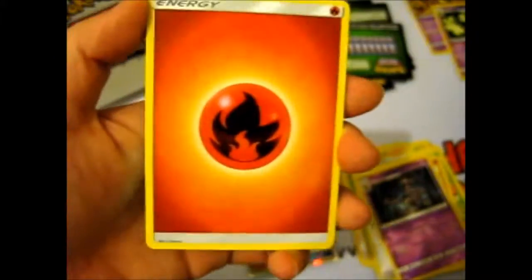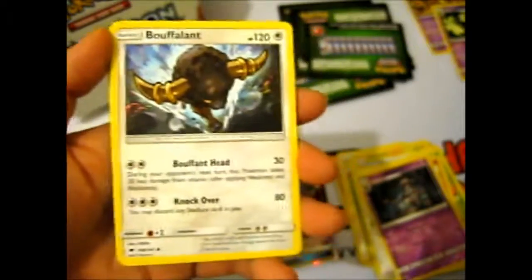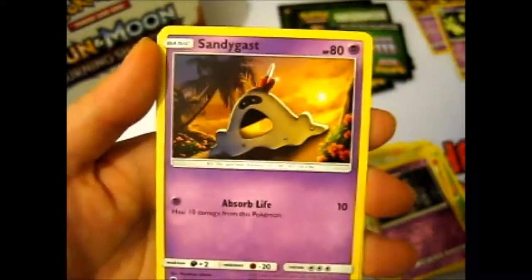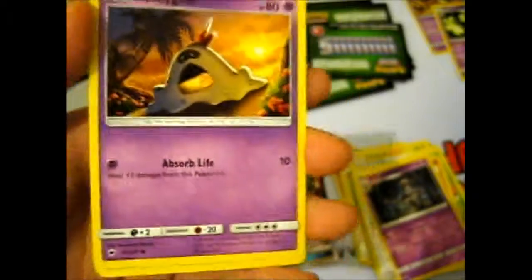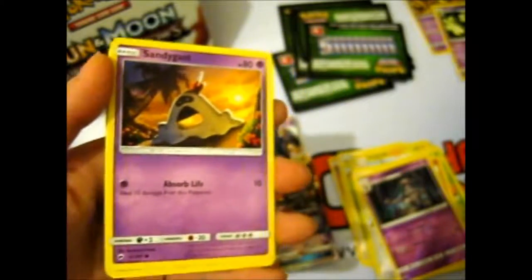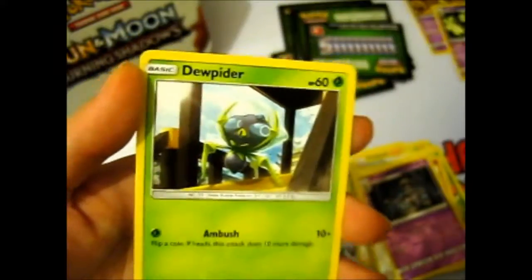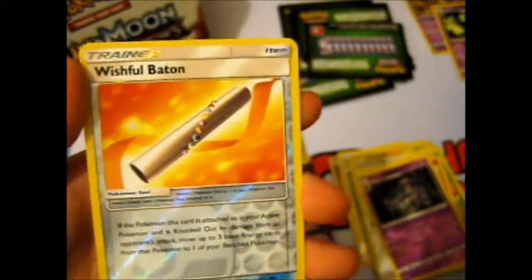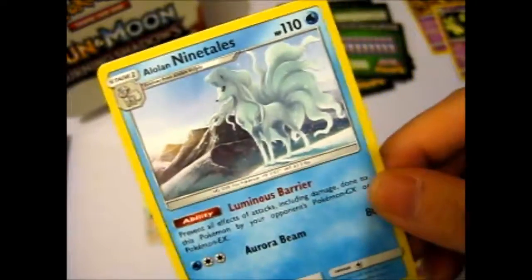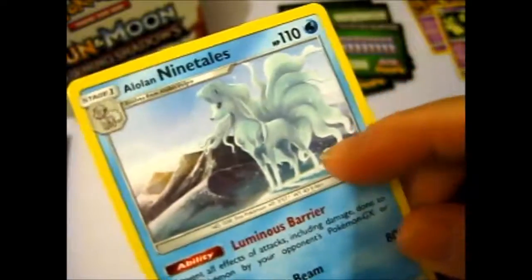Kind of awkward bending over the camera, total backache after this — it's totally worth it. Fire Energy, Bouffalant, Escape Rope, Wicke, Rhyhorn, Sandygast — though it's not really a sandcastle, it's more like a sand mound, a sand dune. Hoothoot, Tangela, Dewpider. Wishful Baton for our reverse. And our rare is Alolan Ninetales — very pretty artwork. They should've had a little Alolan Vulpix in the side there, that would've made the picture. Awesome.